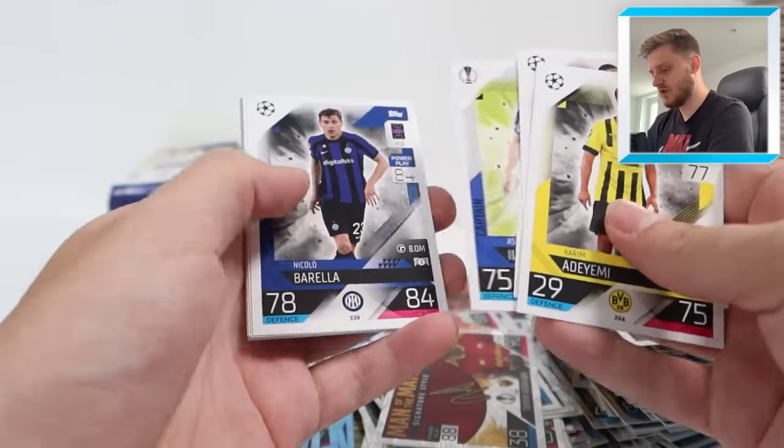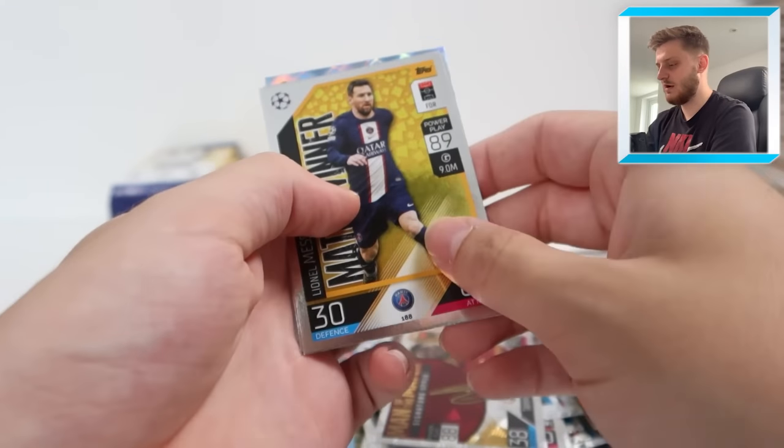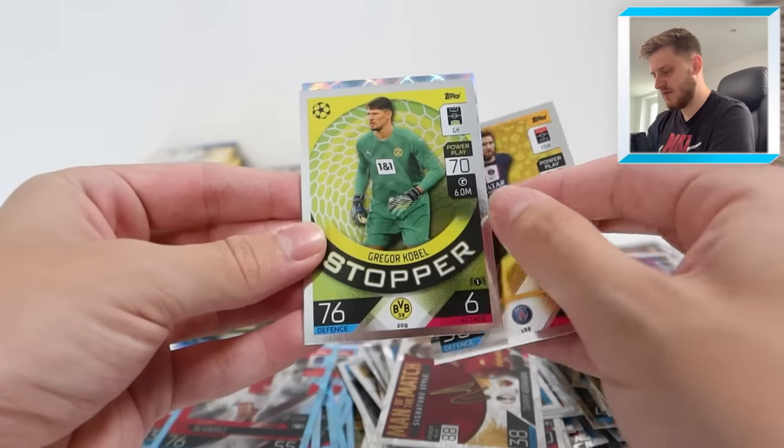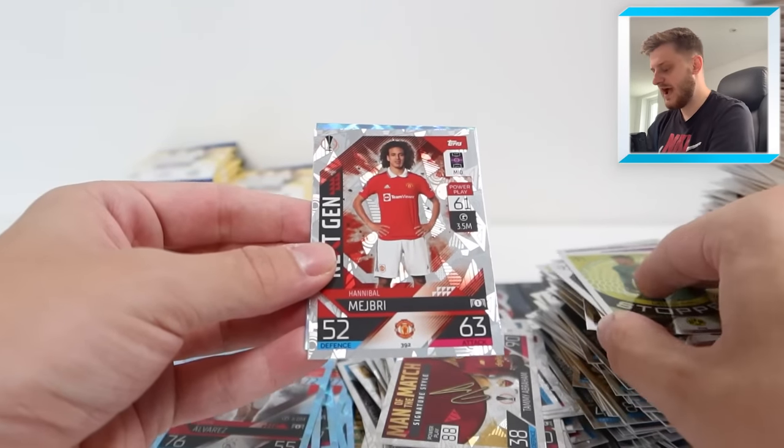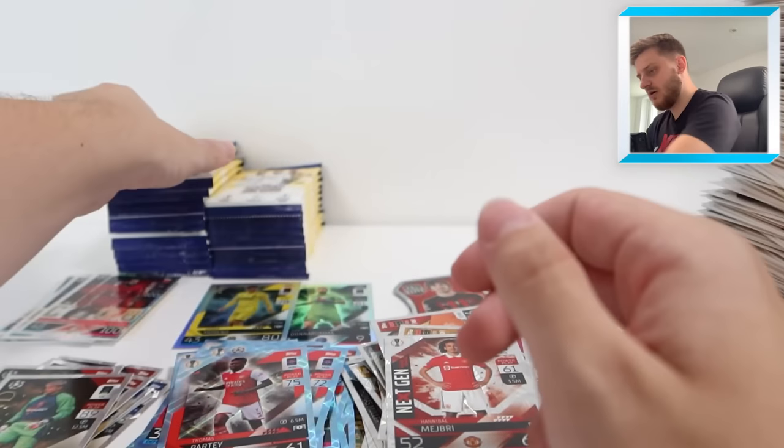We've got Kareem Adeyemi, Cunha, Odegaard, Bailly, and Nunes - obviously now Wolves. Match winner Lionel Messi, Stopper Kobel, Hannibal Next Gen, and Thomas Partey Crystal Parallel for Arsenal. Very nice. Next up - nearly knocked over that pile of base cards, that would have been catastrophic with so many cards right next to me.